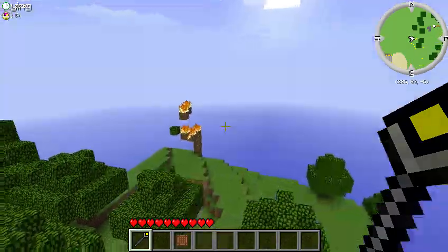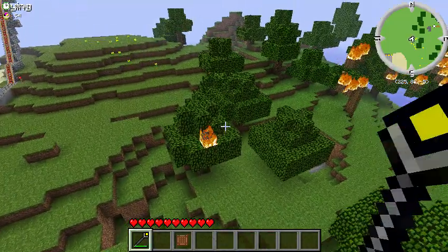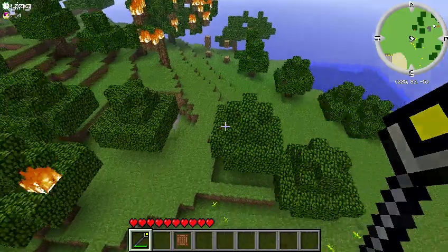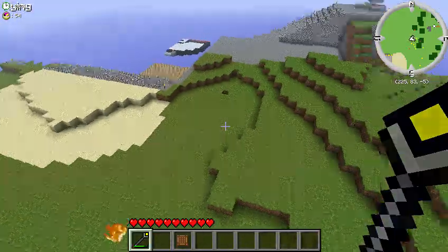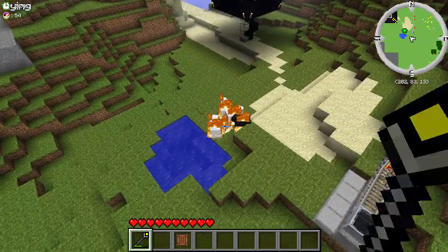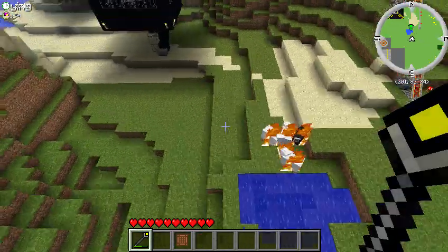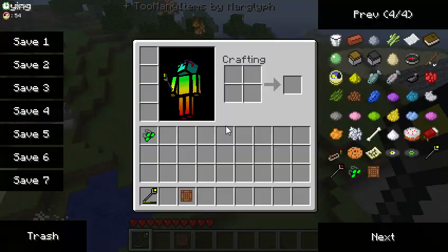The forest is starting to burn a little bit. Wherever you right click, it'll bring down a bolt of lightning. You can put it wherever you want. I'll demonstrate on some sheep — burn, sheep, burn! It's pretty cool, it's really fun to use, I love it.